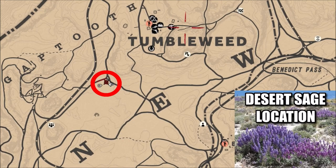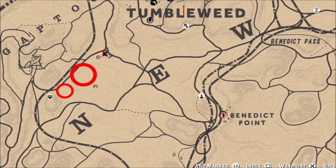What is going on guys, Grave here, welcome back to Red Dead Redemption 2. One of today's Red Dead Online challenges is to pick five desert sage. Desert sage can be found anywhere in Gap Tooth Ridge. One of my personal favorite locations is this fork in the road right here below Tumbleweed. If you cannot find all that you need there, there are two other locations for desert sage as well.